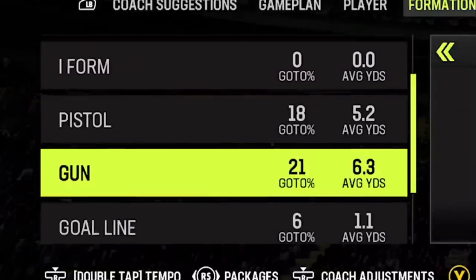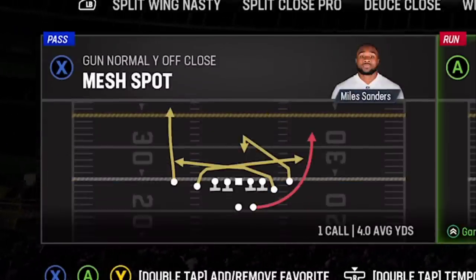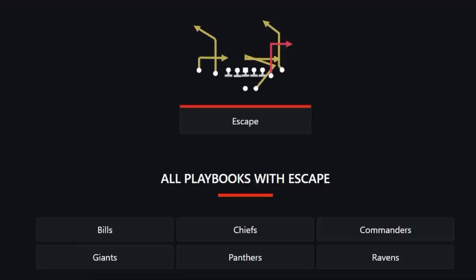But the play I'm going to show you guys today didn't get nerfed at all. In fact it might even be better than I remember last year, as it scores a one-play touchdown against just about every single defense in the game, and that play is the Escape. This play is from my Ravens ebook but you can also find it in the Bills and Chiefs, as well as the Commanders, Giants, and Panthers.